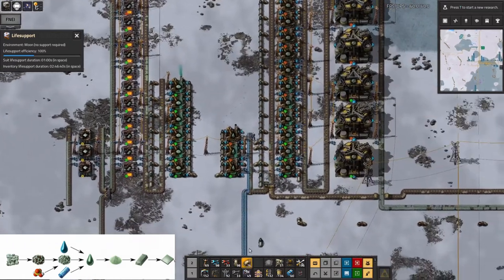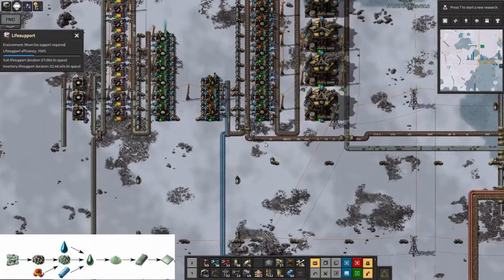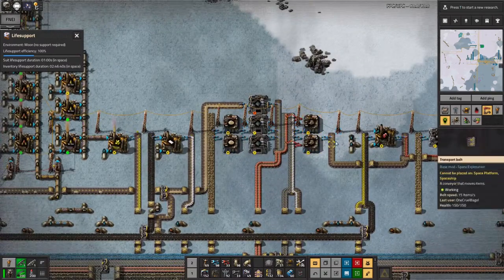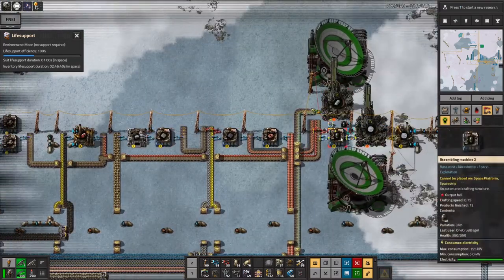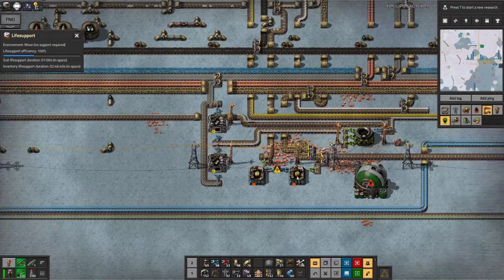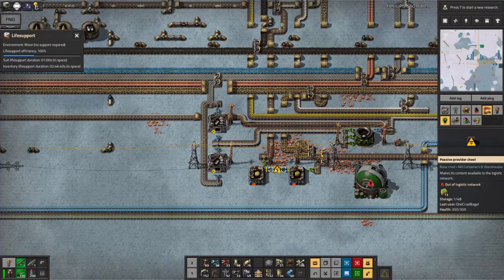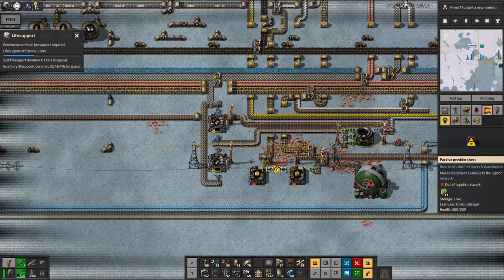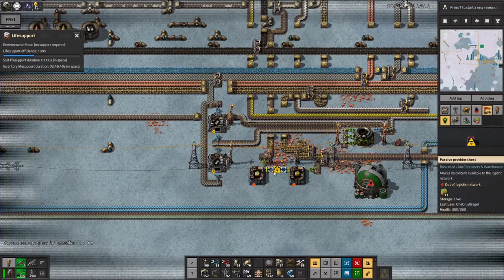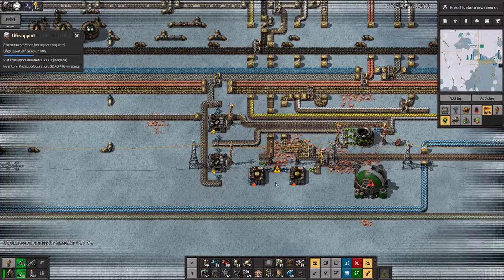The water I've just shoved back out into the water bus - water can come from wherever, it doesn't matter. The sand we're filtering off - one way it comes up here and gets turned into glass, which gets turned into low-density structures for the delivery cannon capsules. But that was backing up rather severely and stopping the rest of the process running. So I've got another machine down here turning it into landfill. Basically all the excess stone from the cryonite processing and sand from the beryllium processing we're just turning into landfill because landfill is really dense - it takes 200 bits of sand and I think 50 bits of stone to make a single landfill.